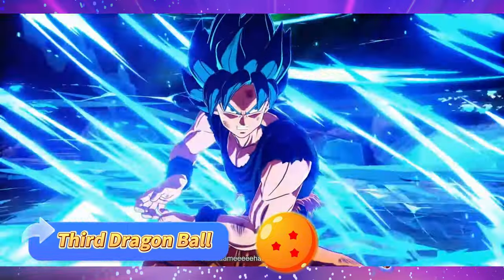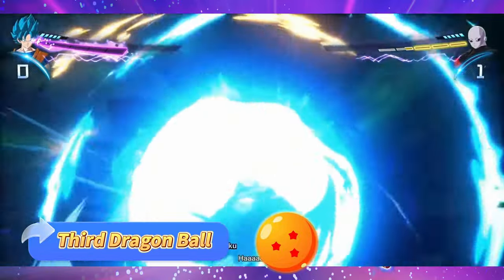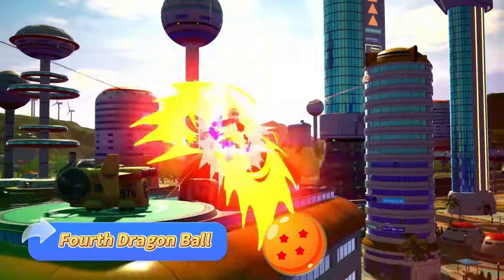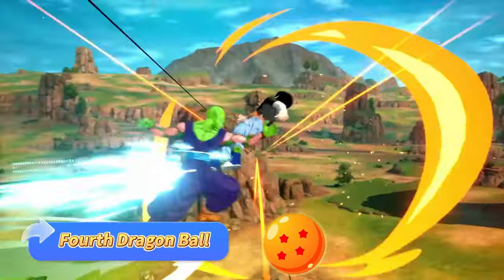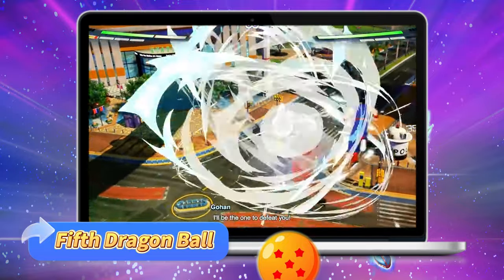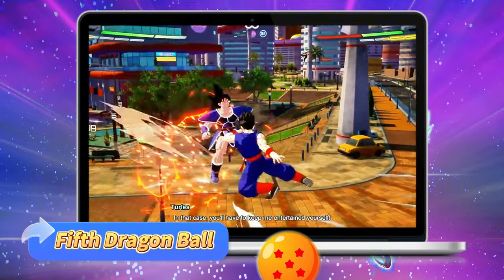Third Dragon Ball: Perform 10 Ultimate Blasts. Remember, Ultimate Blasts are only usable in Sparking Mode, so make sure you've got at least one Skill Point in reserve. Fourth Dragon Ball: Play three offline battles — super simple. Fifth Dragon Ball: Complete a bonus battle. We recommend starting with Master Roshi's Training — easy one-on-one brawls.